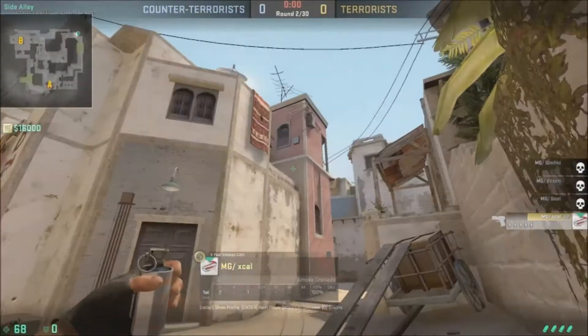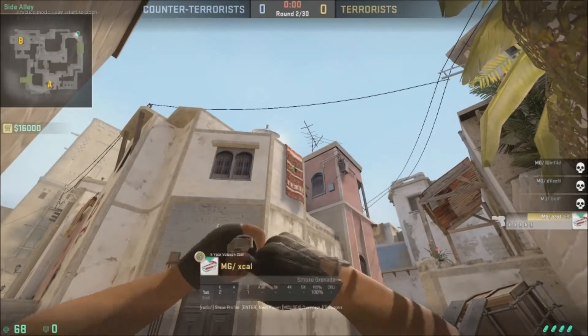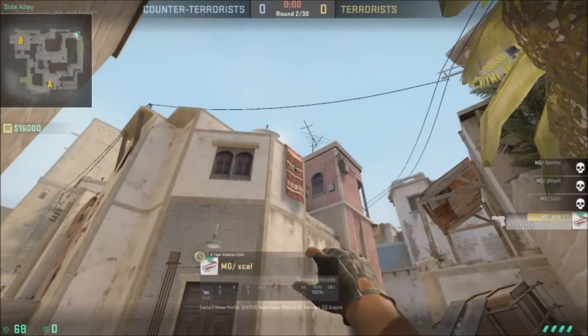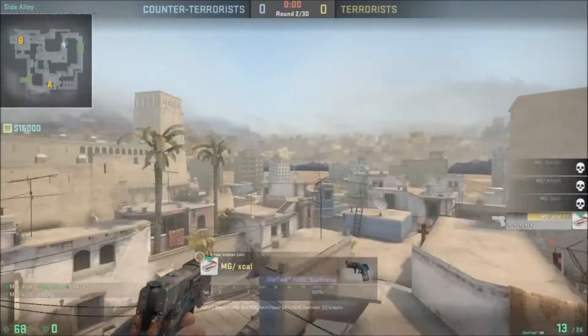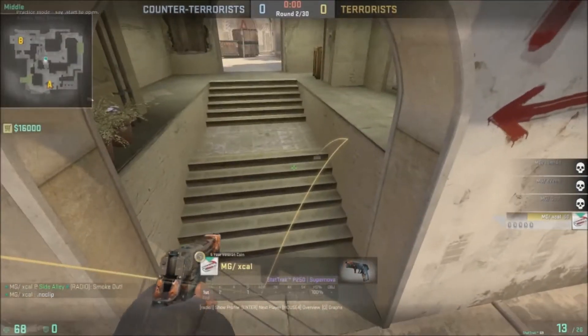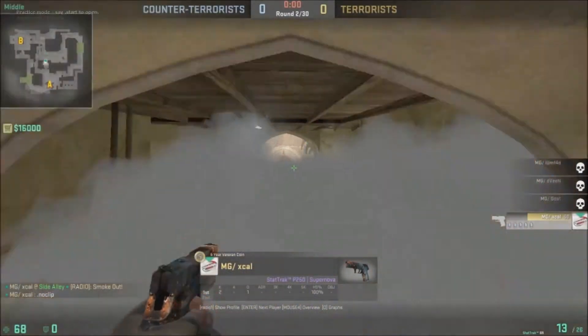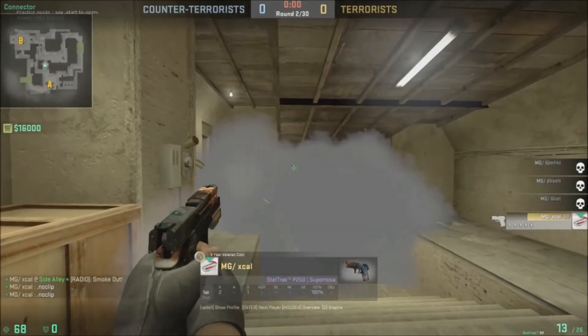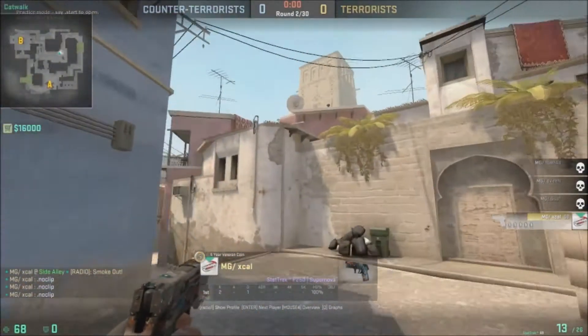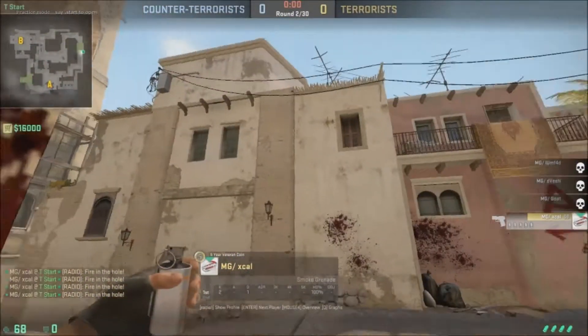Coming over here we have a connector smoke. This is also a jump throw smoke, and for this one you just put your crosshair just a little bit below that top white line in the middle of the carpet as you see there. What you're aiming for is to get the smoke on the fourth or fifth stair step. Just be aware that there's always going to be a little bit of a crack on the top of that smoke no matter how you throw it.